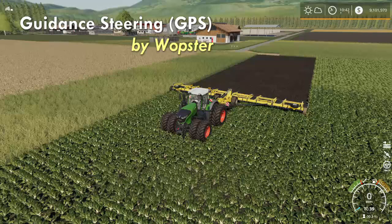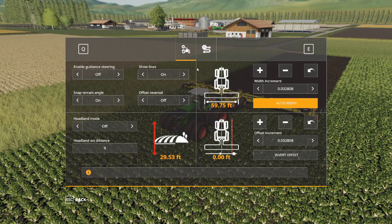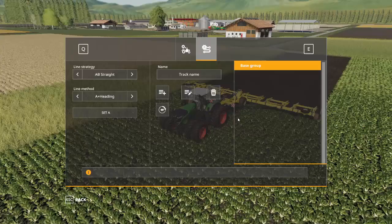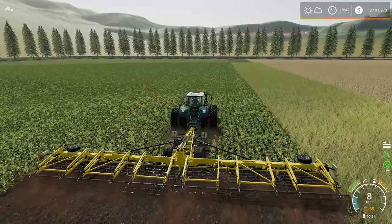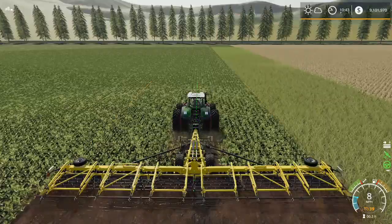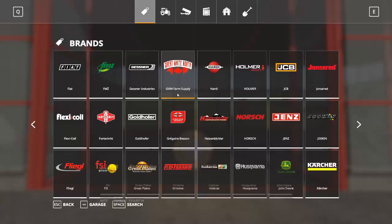Next on my list is Guidance Steering by Wopster, also known as GPS. I would be completely lost without this one. It allows me to maximize my tool width and is very simple to set up. Once installed, I turn it on, go into my menu, make sure my width is set properly, and set my heading — in this case 180 degrees. I turn it on, start down the field, and you can see the lines showing exactly how GPS is functioning. I don't even have to touch the steering wheel — GPS will take me to the end of the field, then shift the line over to the next row and maximize my tool width completely. That's GPS by Wopster.